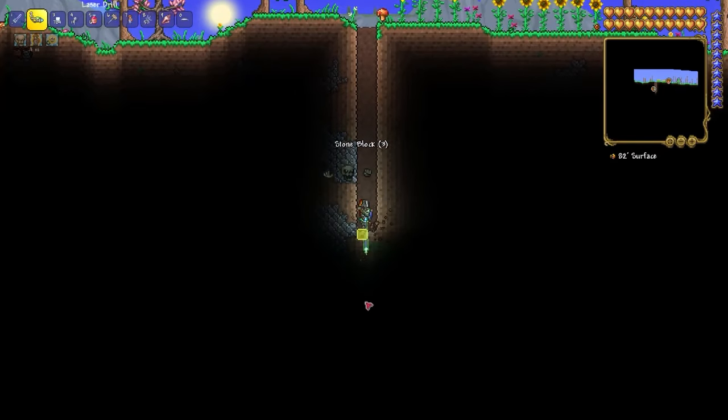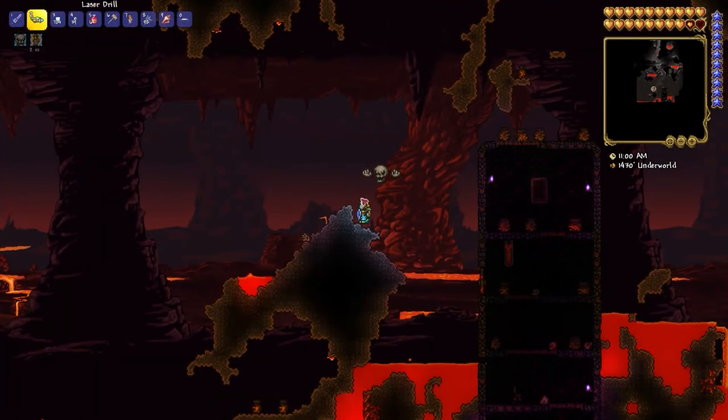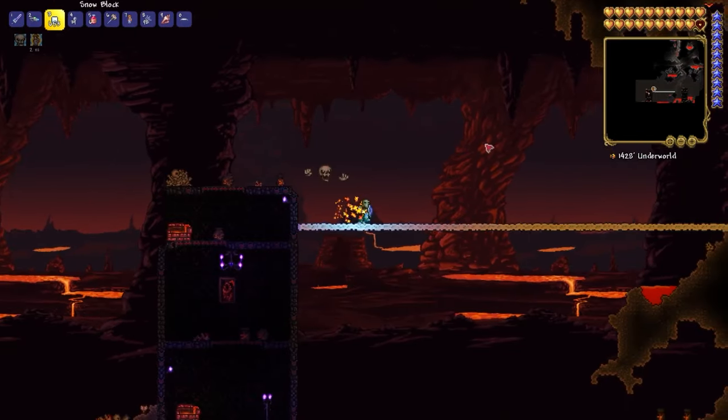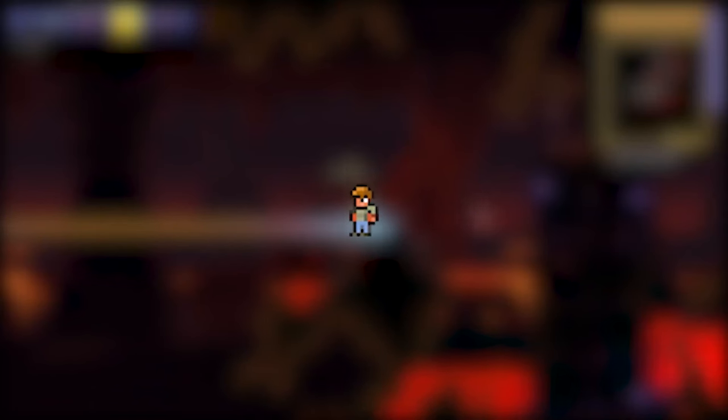Just dig straight down. I'm in the Underworld now. Build a platform for the boss fight. Then to summon this boss, you need to have a Guide Voodoo Doll.